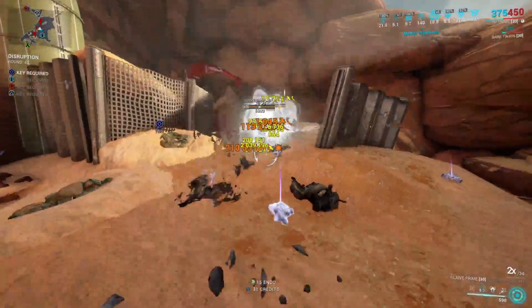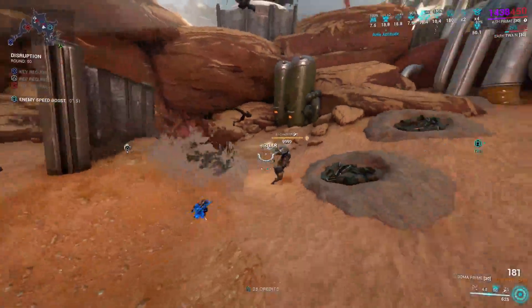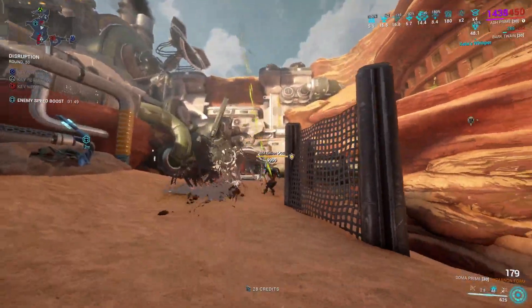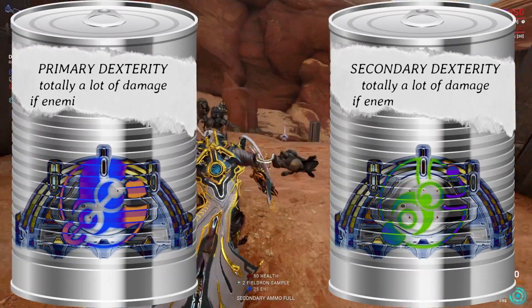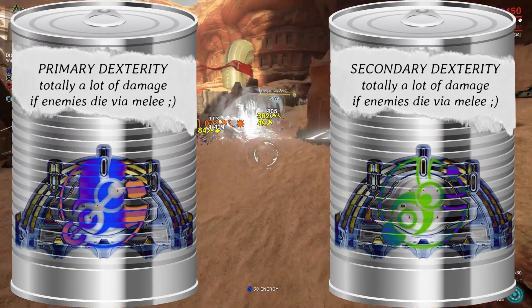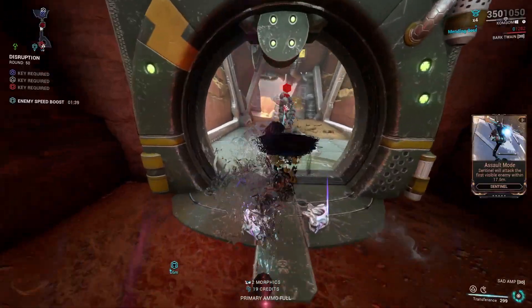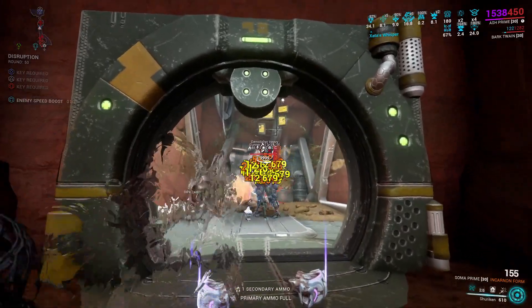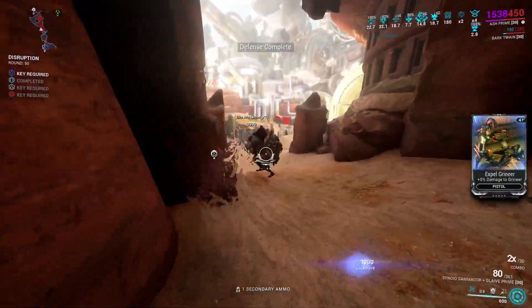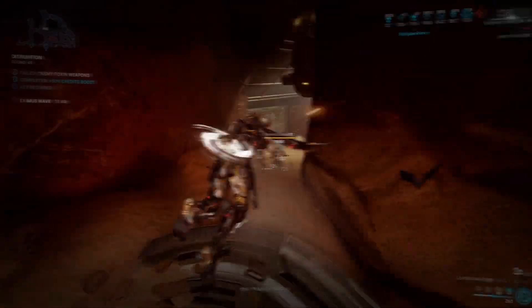Today we're going to be talking about the funny circle weapon of doom — the Glaive Prime. I'll show you the only build I really use on it and it destroys all enemies up to level cap of any faction. If you like what Primary or Secondary Dexterity says on the turn, the Glaive Prime will help you keep up those arcanes on any mission. If you're going up against Corpus, take this exact same build but on the Cerata for guaranteed success. If you like this video and want to see more, please like and subscribe.